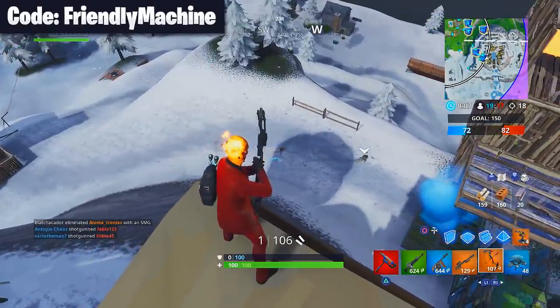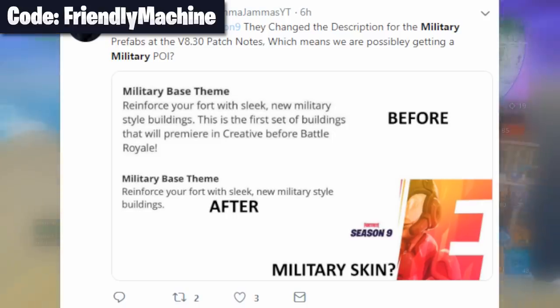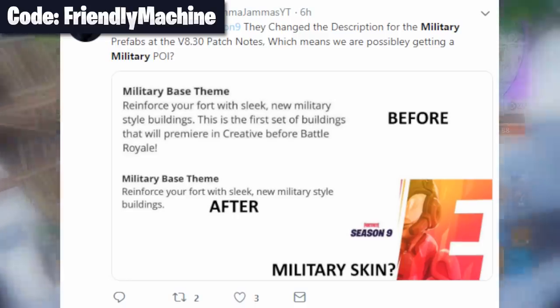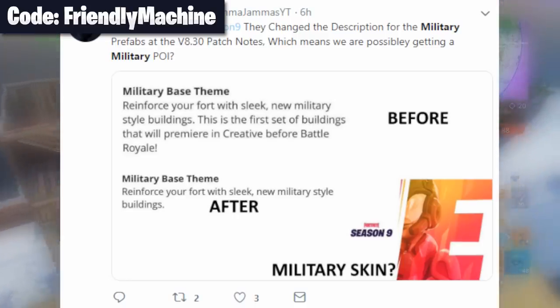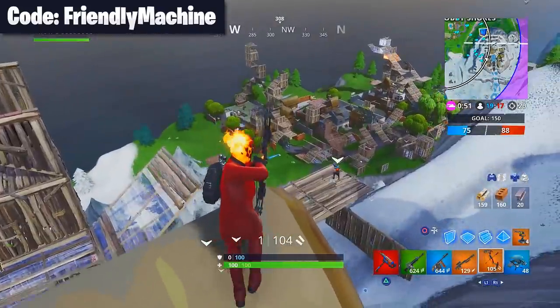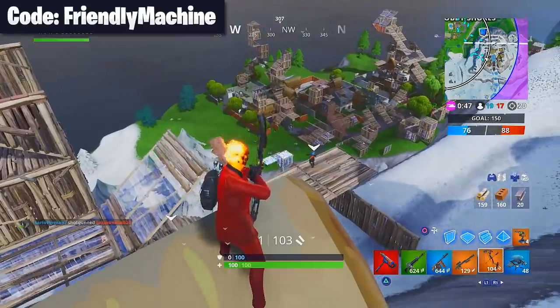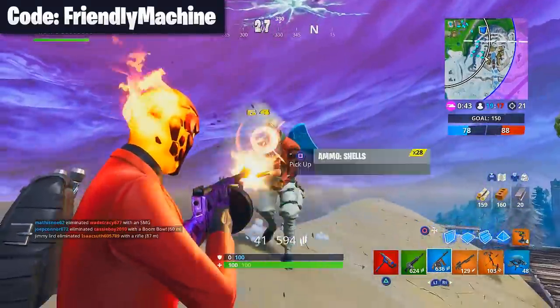Despite the community not wanting more air vehicles since barely anyone voted for the planes to return during the Unvaulted event, we could be seeing a military theme for some cosmetics in the Battle Pass. The description for the military base was updated after update 8.3 — why would they update something untouched unless it was teasing that something military-themed was going to play a big part in Season 9?